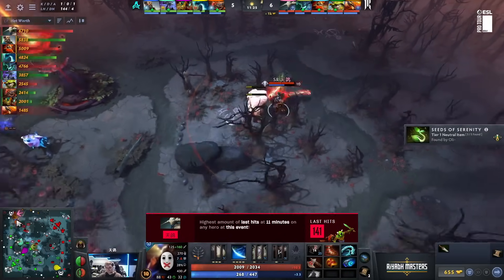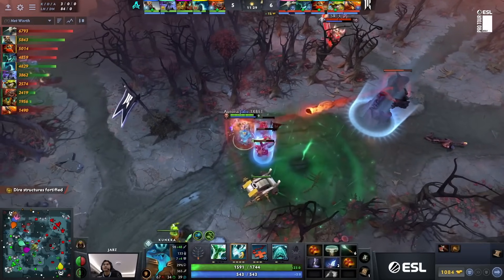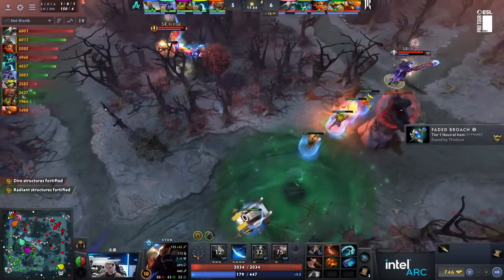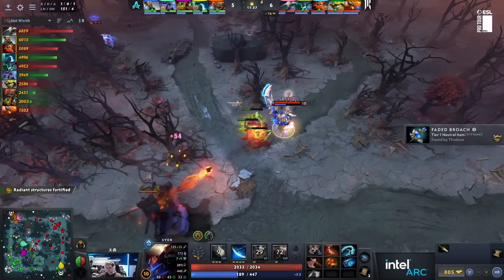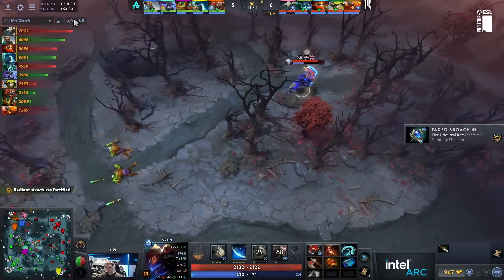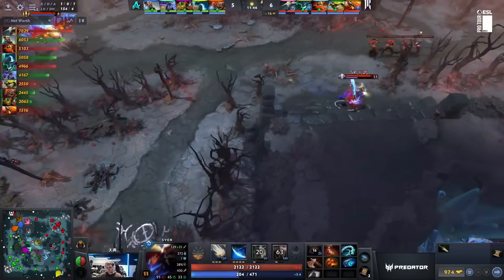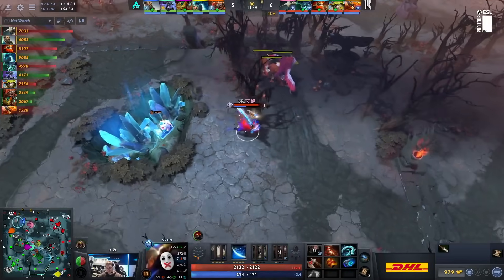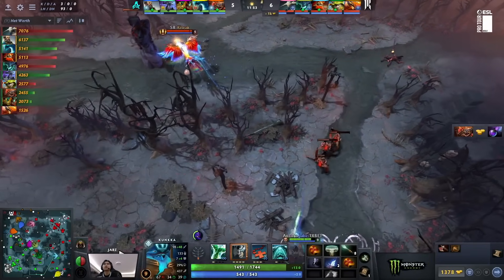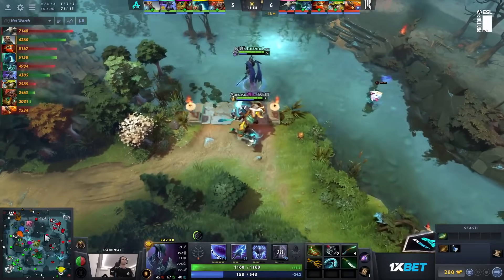Wouldn't it be hilarious if we got to 13 and it was not the highest? At some point he's not going to be the highest, probably because some team was doing crazy ancient stacking. It's hard to imagine he gets beat at this. 150 CS at all — that is ridiculous. Absolutely ridiculous. Shopify is only up by 1k net worth. I have not heard you speak this much praise towards our TZ ever.